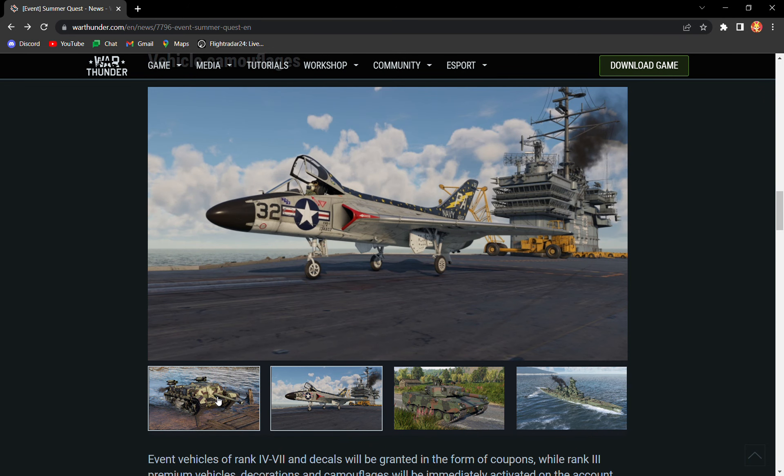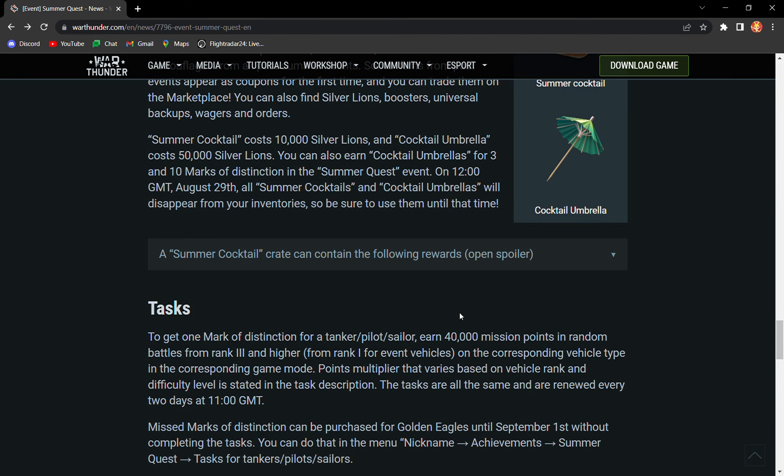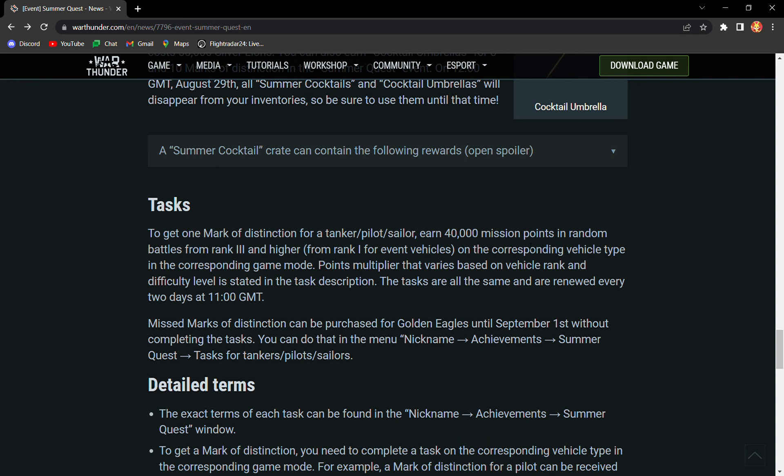Ideally, if you get 5,000 mission points each battle, you're looking at 8 good battles — so roughly 8 to 10 to 12 good battles to complete a stage. 40,000 divided by 5,000 equals 8.